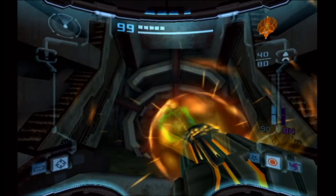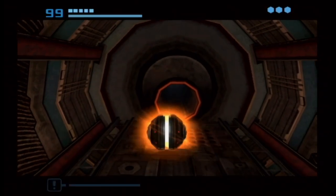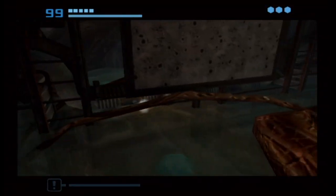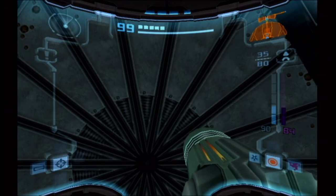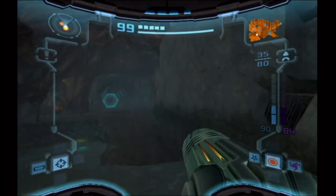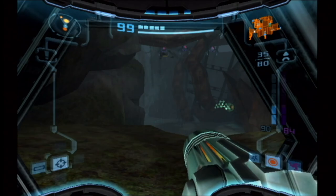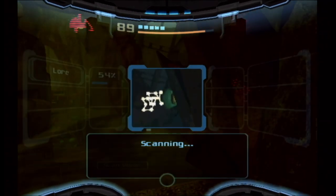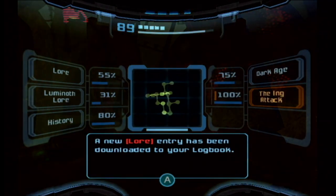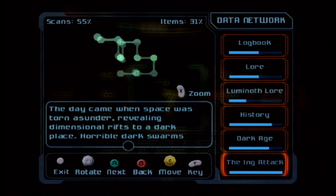Here's the basement that will take us down to the other places of Torvus. We've explored enough for today — it's time to make our way back to that save station. This isn't very big compared to Aegon Waste, but there are a lot of doors here that can be very confusing. We can now read this emerald hologram lore — 'the Ing attack.' The day came when space was torn asunder, revealing dimensional rifts to a dark place.